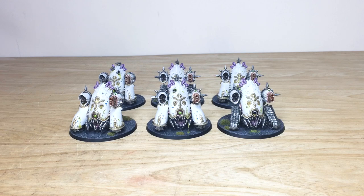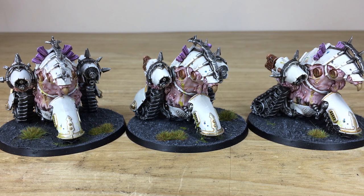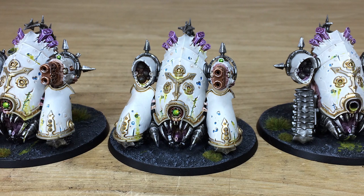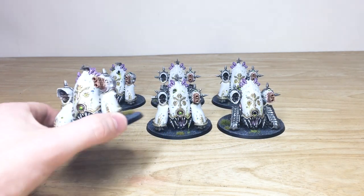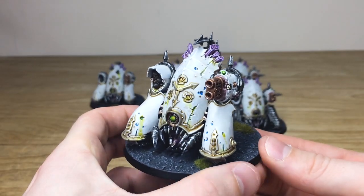So we have some awesome Nurgle Blight Haulers for you guys to check out today. These are for the guys over at SN Battle Reports in their unique white and complementary blue and purple scheme that we've had the pleasure of working on many phases for their Nurgle army. Simon's done a great job on all six of these miniatures, so let's dive in and have a look at them in all their glory and disgusting brilliance.